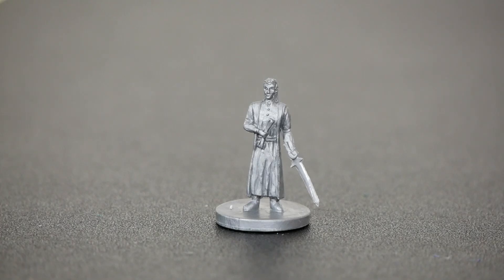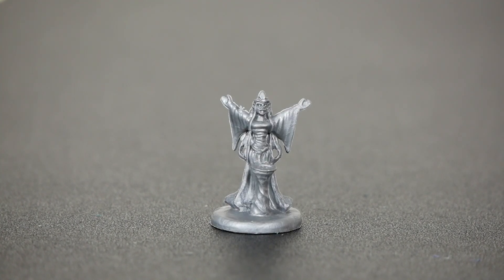Moving into the Lords of Middle-earth expansion, we have Lord Elrond of Rivendell. We'll most likely just use the movies as an inspiration for color palette here. We also have Lady Galadriel — the thing I like about this mini is that her water basin has the Eye of Sauron embossed into it, so bringing that out with some colors I think will be fun.